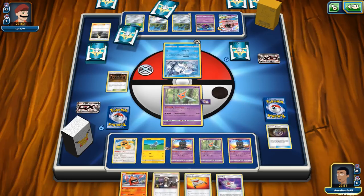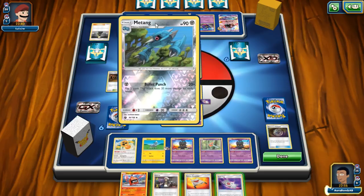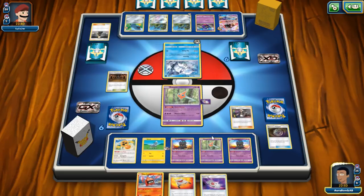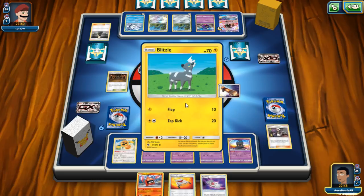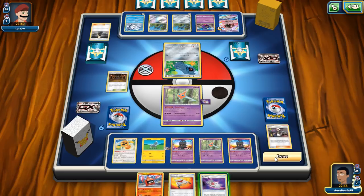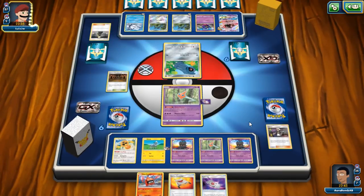We found Heat Rotom but did not find Spell Tag or a way to do anything useful. We have to use Guzma because we can't let this Pokémon keep an energy and prosper any longer. We'll Guzma up a Beldum, go back to the Rotom, and just pass. Come on game, let me find Sub-Strike.